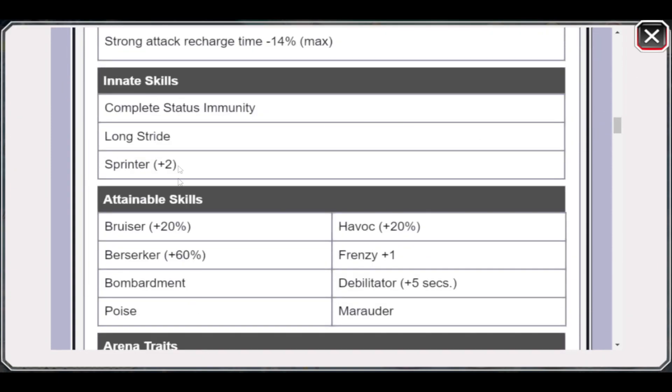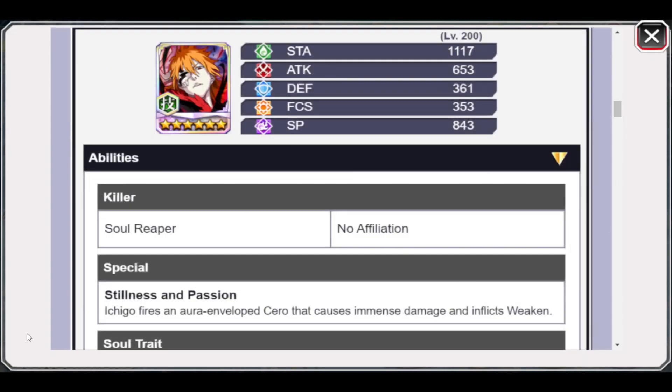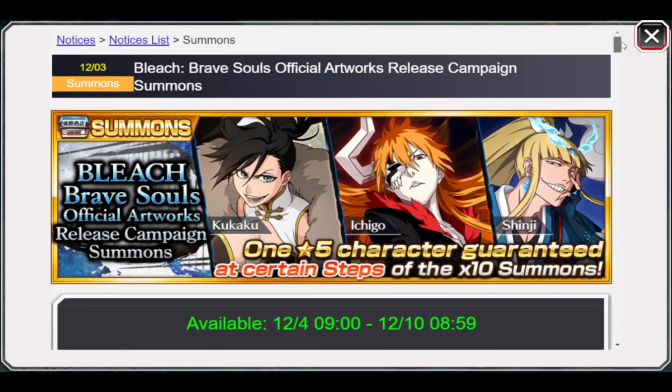Ichigo has complete status immunity, long stride, sprinter, bombardment, poise, marauder, berserker 60, the havoc, and a great skill set overall. He also has two killers, solid panic manipulation, and overall is just a great character — but besides that, nothing too insane in what the banner holds.